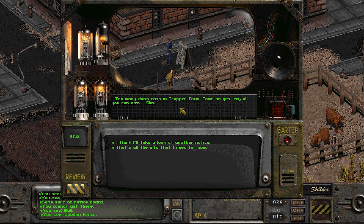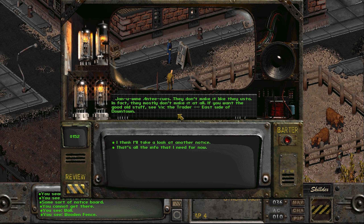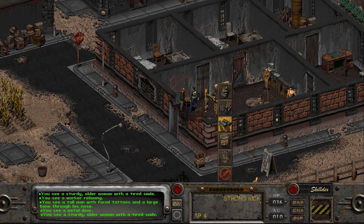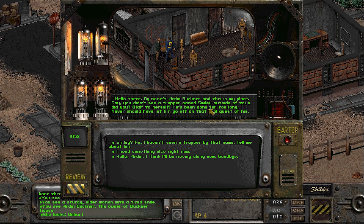Something about rats - too many damn rats, trap a town, come and get them, all you can eat. Genuine antiques - they don't make them like they used to, in fact they mostly don't make them at all. If you want the good old stuff, see Vic the Trader. Vic's a bit of an idiot, and also gone. This is the Buckner thing - and here we have Zulig. I see a sturdy older woman with a tired smile.